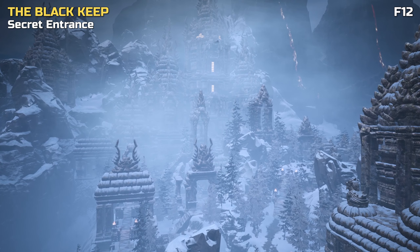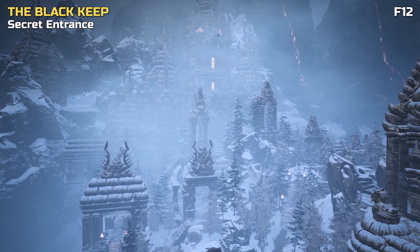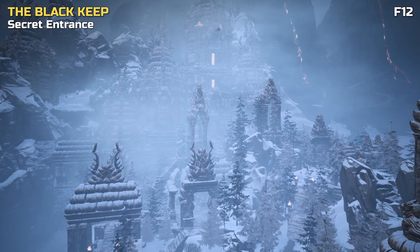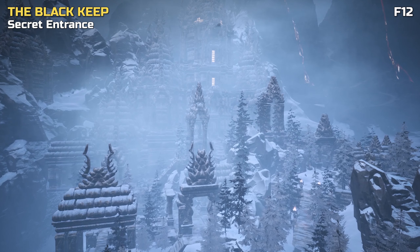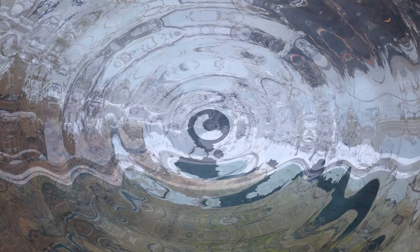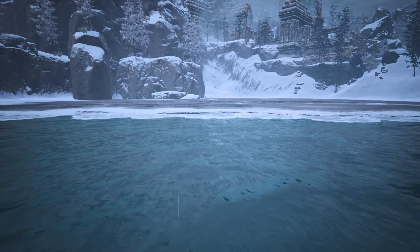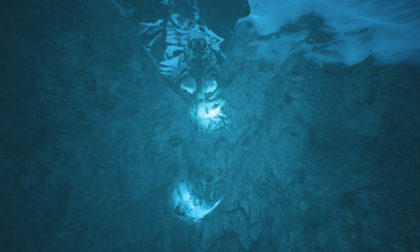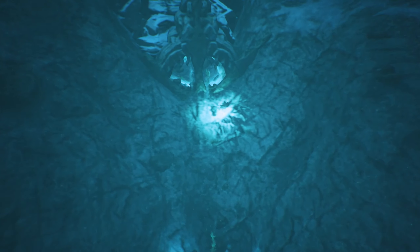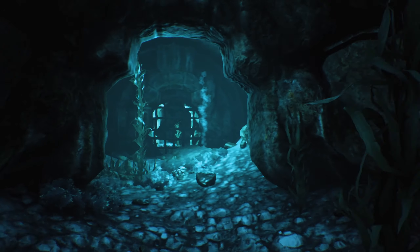Now to the Black Keep. Did you know that there is a secret entrance to the Black Keep that lets you skip all the skeletons you would normally have to face when heading to the regular entrance? It requires swimming though. Head to the part of the ice lake just west of the obelisk. Jump into the water and swim north towards some underwater ruins. A trail of glowing goo should lead you straight to it. Swim inside and once you face the sewer gate, surface.